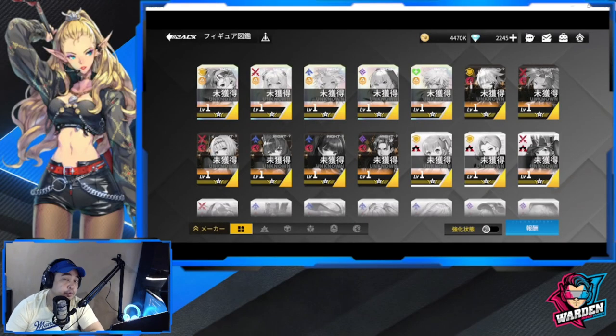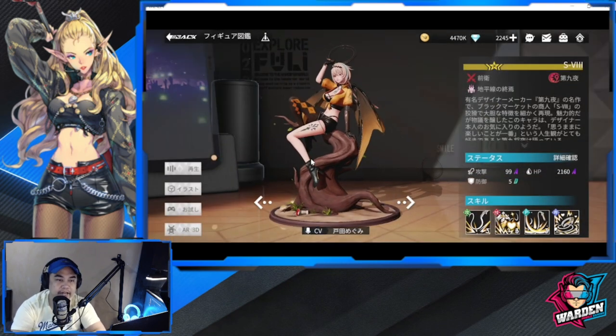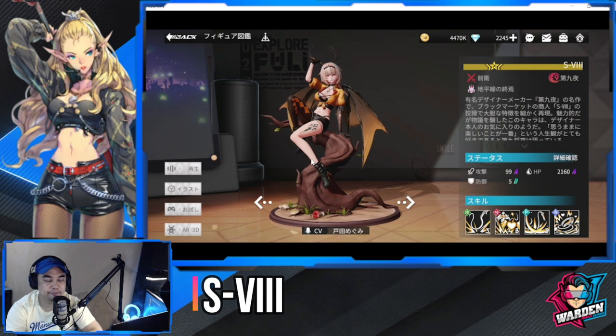Hey everyone, happy new year and welcome to Figure Story. Figure Story is the Japanese version of Figure Fantasy, and two new units dropped today in their server. I'm actually excited for these two to drop in global, but let's take a peek first at why I'm so excited about these two. Let's start with S-V.